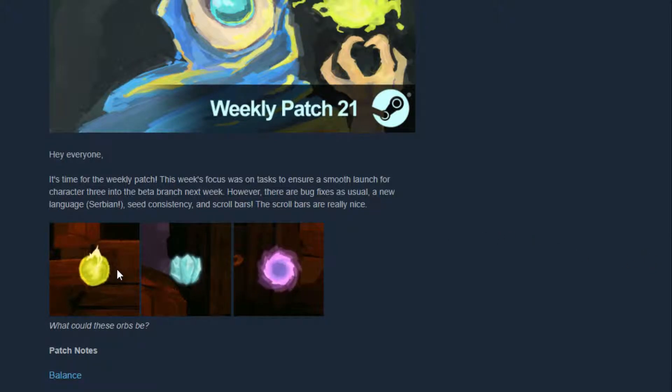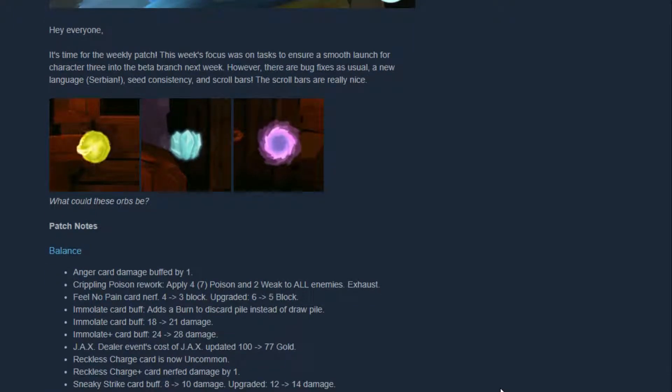There seem to be like buff orbs or debuff orbs, I'm not sure. Balances: Anger cause damage buffed by one — that'll be pretty cool. Crippling Poison rework: apply four or seven poison (I think four is the base and seven is the upgrade), and two weak to all enemies, exhaust.